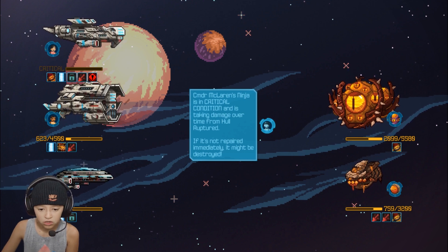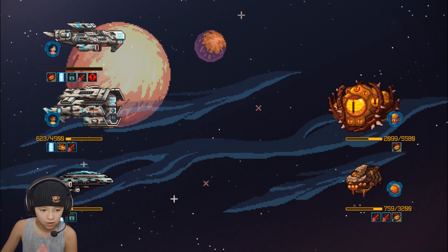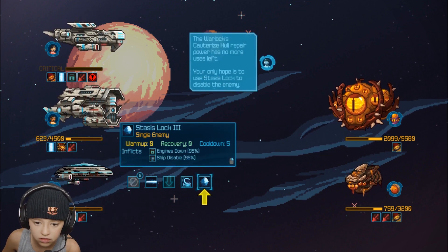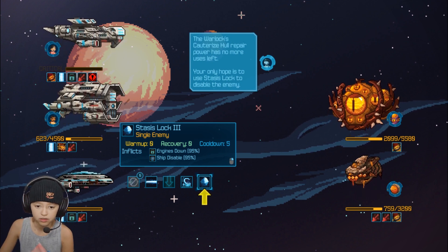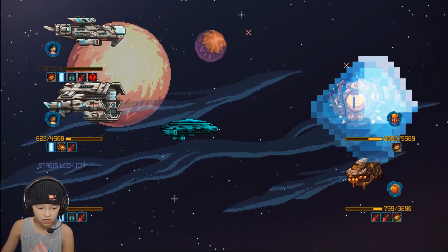Commander — with Florence — Ninja is in critical condition and is taking damage over time. If not repaired immediately, the hull of corruption might be destroyed. The warlock's hall repair — I would use this. Helpless — use this ability. Try to lock it down.